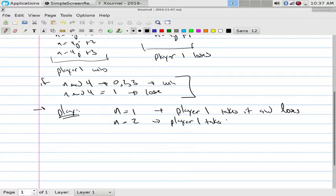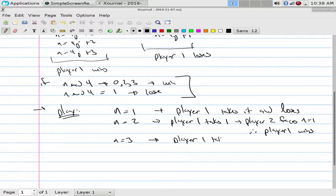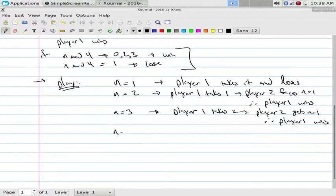What about N equal to 3? What should player 1 do? Take 2. Player 1 takes 2, player 2 gets N equal to 1, hence player 1 wins. What about N equal to 4? Take 3 - which we're allowed to do, the rule is we can take 1, 2, or 3. Player 1 takes 3, player 2 gets N equal to 1, hence player 1 wins.